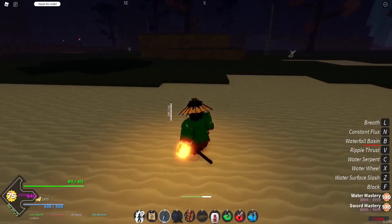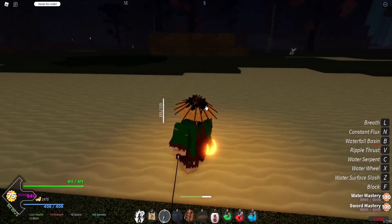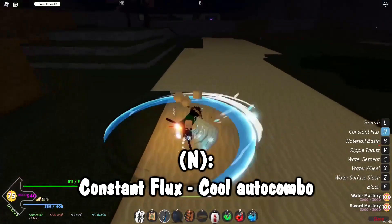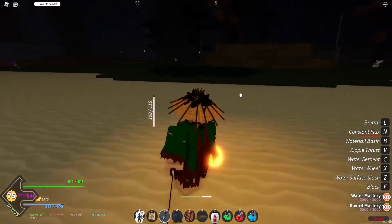Our last move is Constant Flux. The user unleashes a constant flux of water onto the enemy — it is aimed where you're facing and it is a block break. The description: the user performs a continuous flowing attack which seemingly takes the form of a water dragon, and it is a block break. This is a 10% drop from the boss Giyu, who you can find at the Butterfly Estate building. It looks just like that and it's really good.